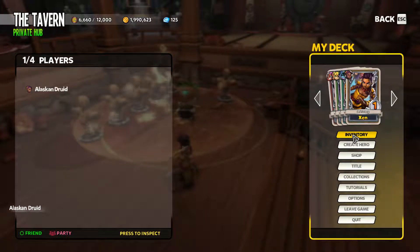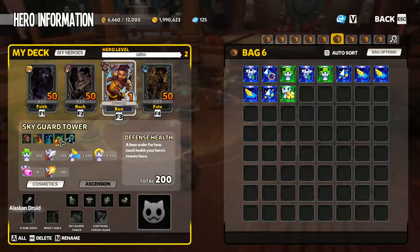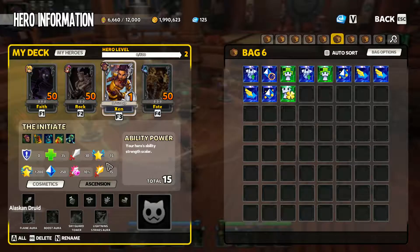Before, there were options where we could take a look at our character and it had a little info about what each item did. Things like base skills, defense, Skyguard tower health. The wording has not been updated — it just says 'defense.' That's pretty dumb. Let's see if they actually give info. Armor, armor, armor — nothing. I don't care about that stuff. We just need info about the spells, and they're not going to give us any.